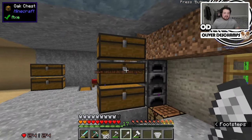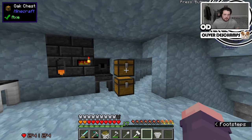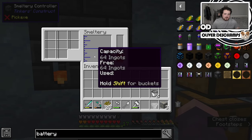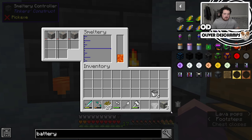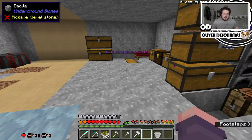Hello and welcome back to InsaneCraft! So at the end of last episode we talked about something that we found — we found nickel. So if we take a little bit of this iron, and I think we can do one-to-one, and we throw the nickel in here as well, we should get invar.